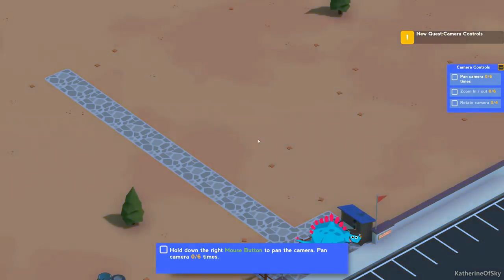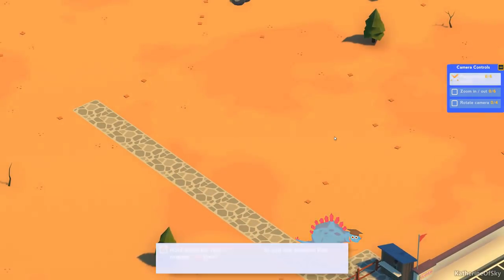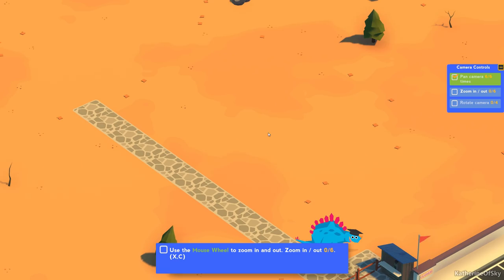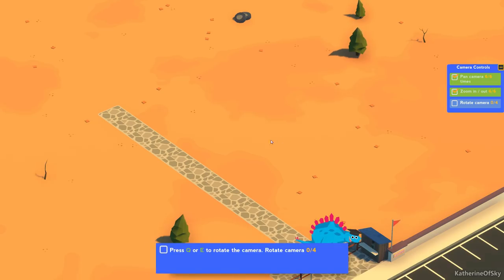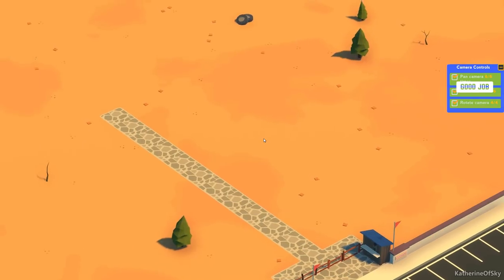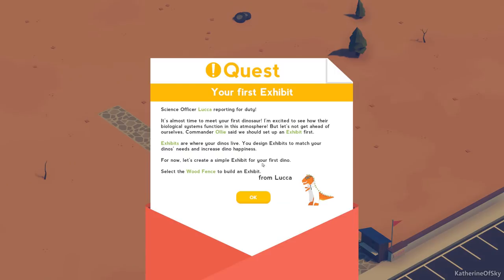So this is Ollie, our dino with the little graduation cap. Hold down right mouse button to pan the camera — I'll just click through that quickly as it's not that necessary. We can zoom in and out with the mouse wheel, and rotate the camera. You can use Q and E with the isometric view for rotation. Congratulations, we got completion on camera controls.